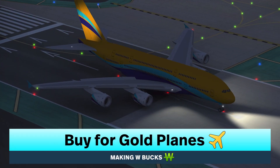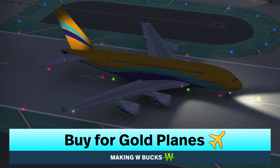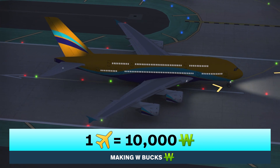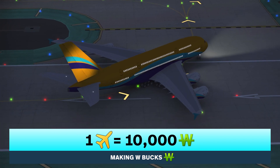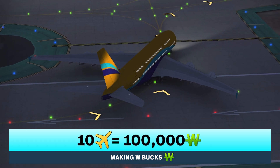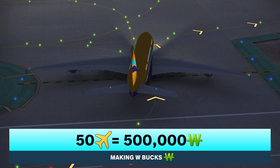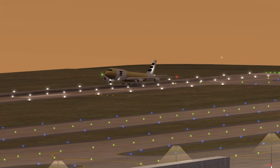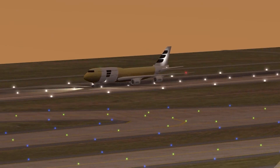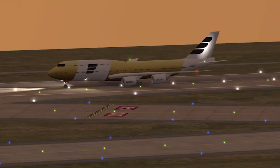You can get W bucks by buying them with gold planes. You can buy 10,000 W bucks for one gold plane, 100,000 W bucks for 10 gold planes, or 500,000 W bucks for 50 gold planes. I don't usually recommend this in many situations because gold planes are more valuable than W bucks.